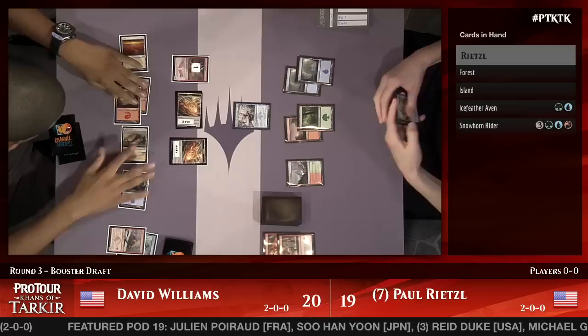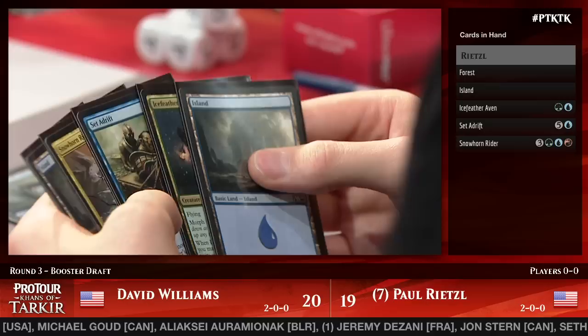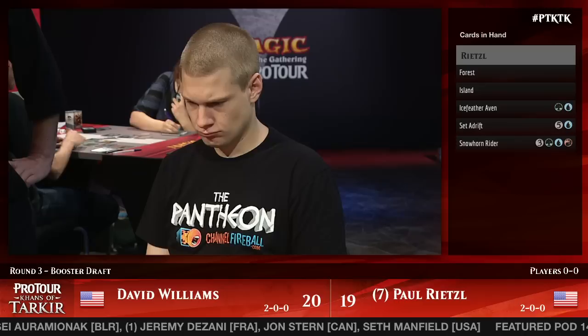Rietzel can just attack and play the Snowhorn Rider, saying 'how are you going to deal with a 5-5 trample?' You see that doesn't come up as often as you'd think — just slamming those morphs on turn six for their full amount, not getting cute, just saying 'here, deal with this thing.'